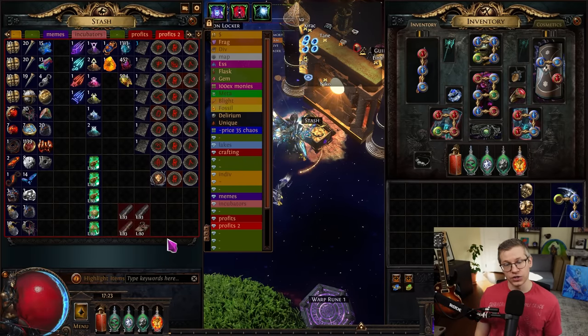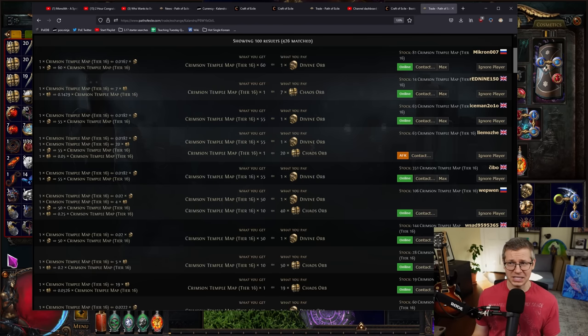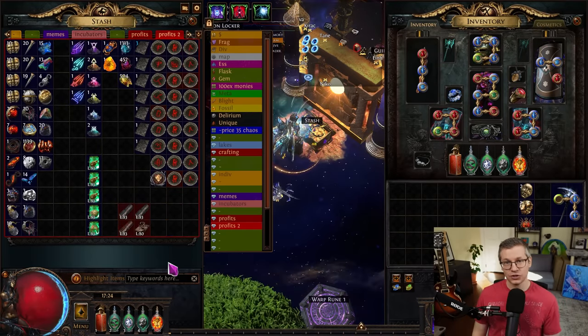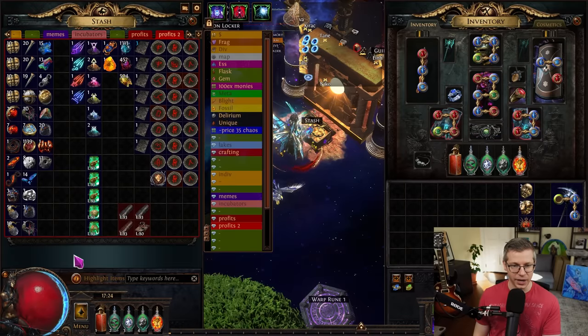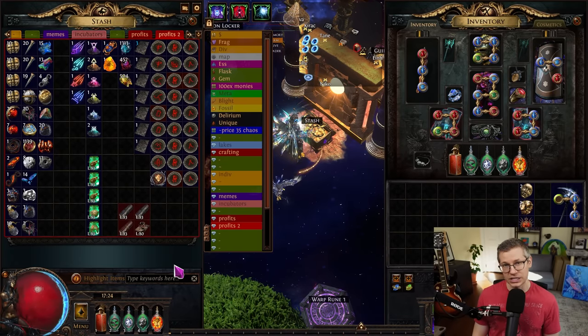To really eke out as much value as you can from a strategy like this, I would run something like Crimson Temple because you can just sell those maps in bulk very easily. Without actually doing these sales I can't directly speak to how much this is moving, but we can see that Crimson Temple is selling at about 50 per divine. As you can see from the drops — this is total from 15 maps — so every 20 maps that you're running, that could very easily be an additional divine per hour, which is really nice. It's a bunch of random little stuff but it really does add up.